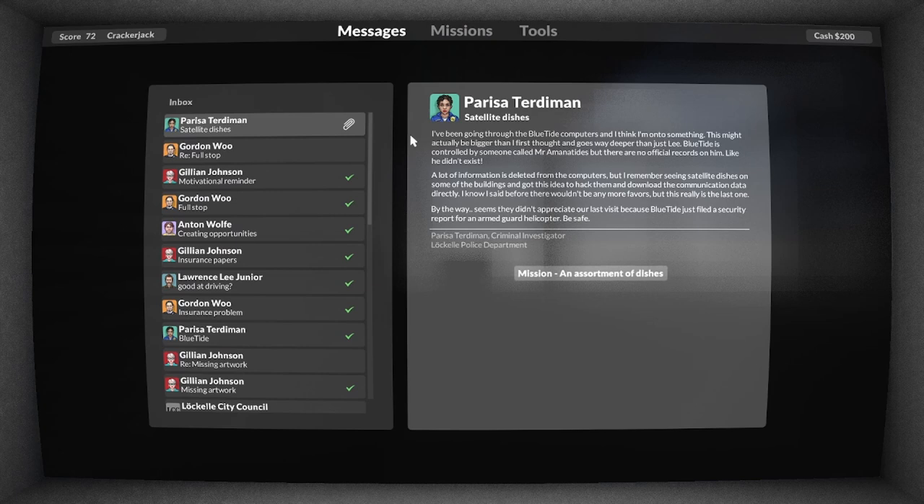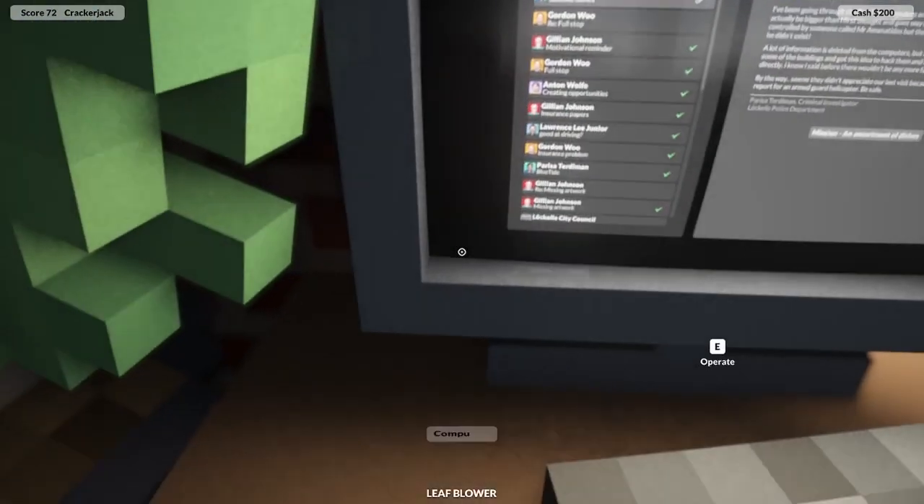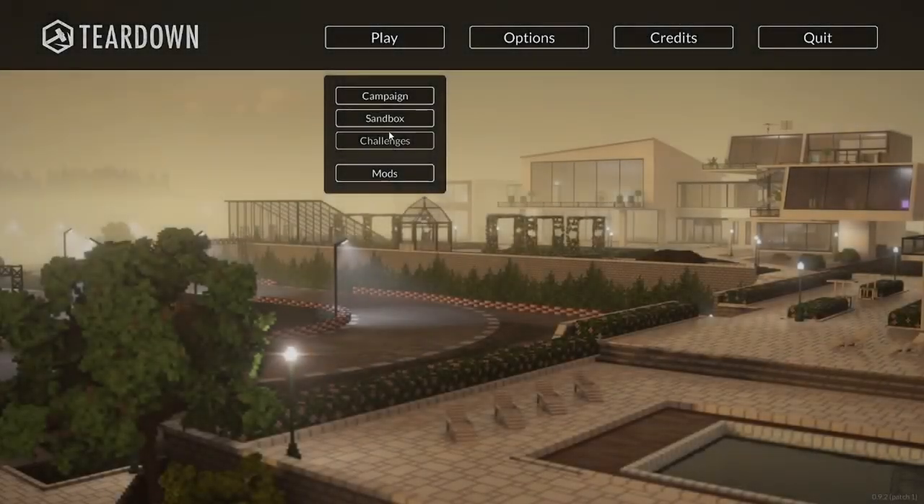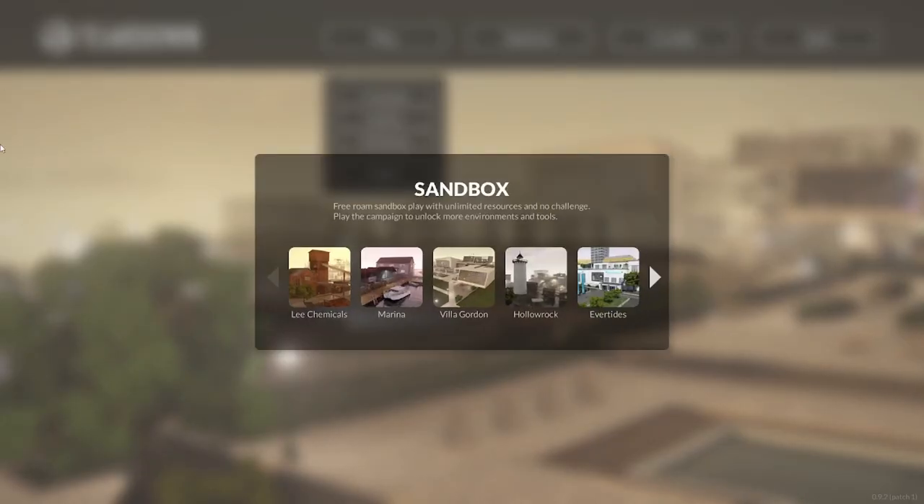Oh, this is the satellite dish one. Well everyone, I know how long this mission takes — like 30 minutes. It takes a while for the planet. So because this mission would take too long, we're gonna go to the main menu and do a sandbox map.